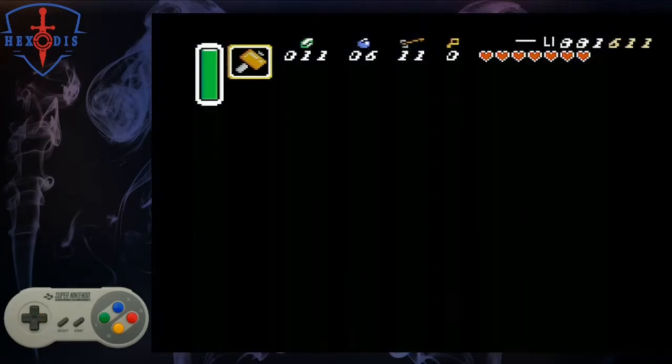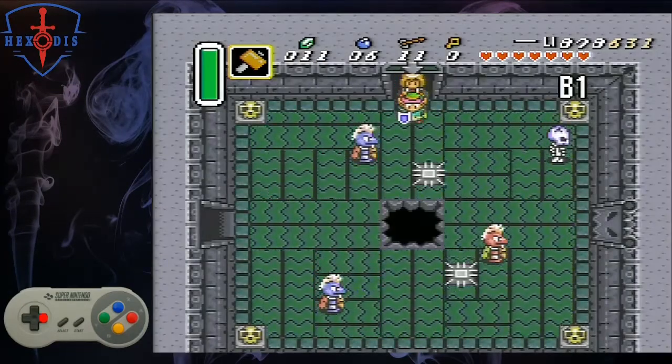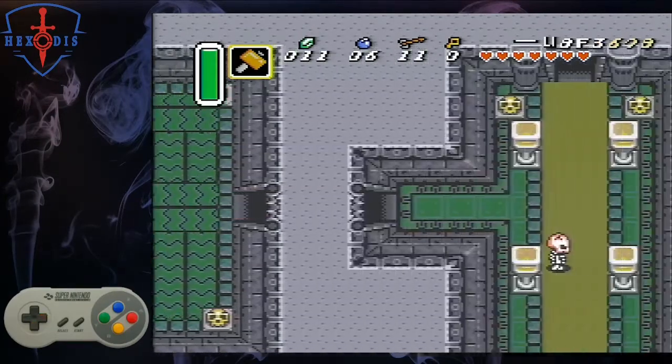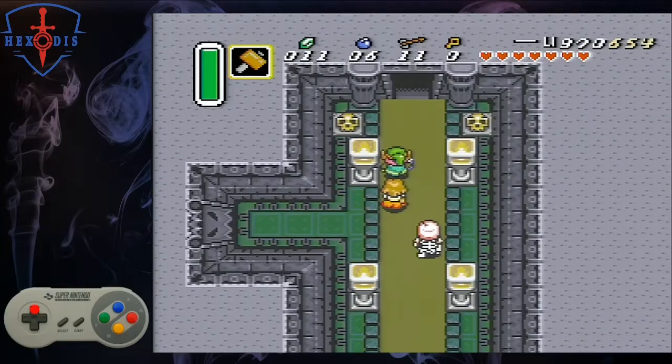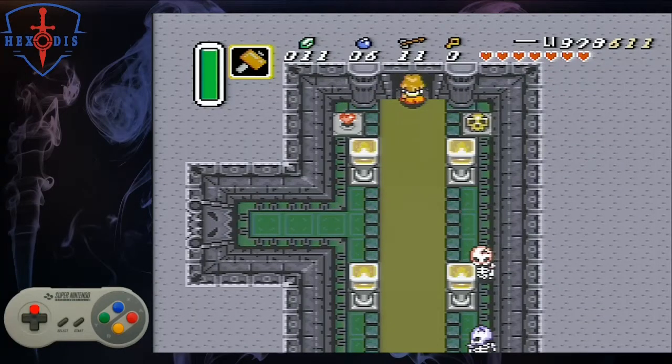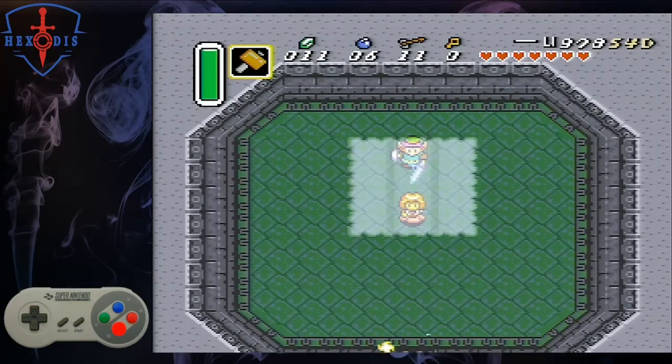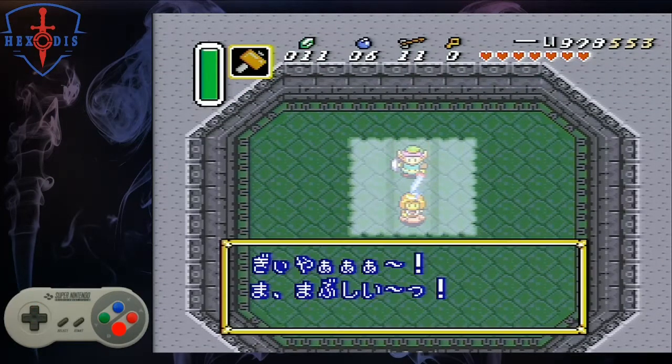Go up the stairs. Walk to the right and pick up the pot to hit the switch to open the door. Walk up and pick up the pot to the left if you need more health, and then go through the door. You thought we were saving a man. No, it's just Blind, playing dress up.